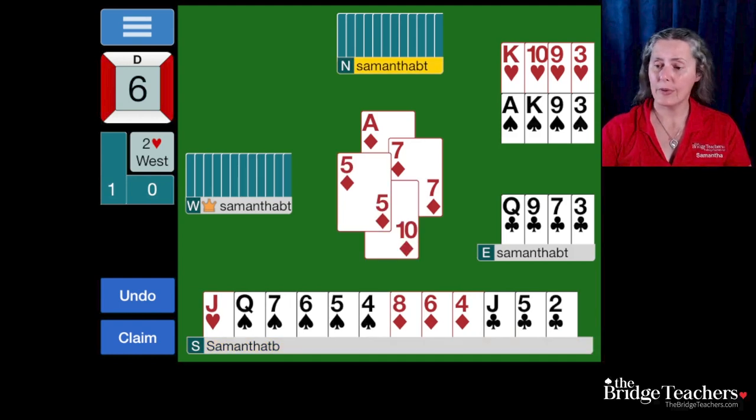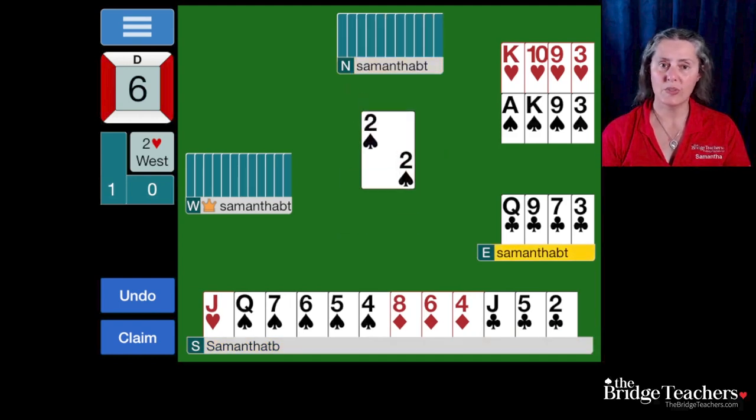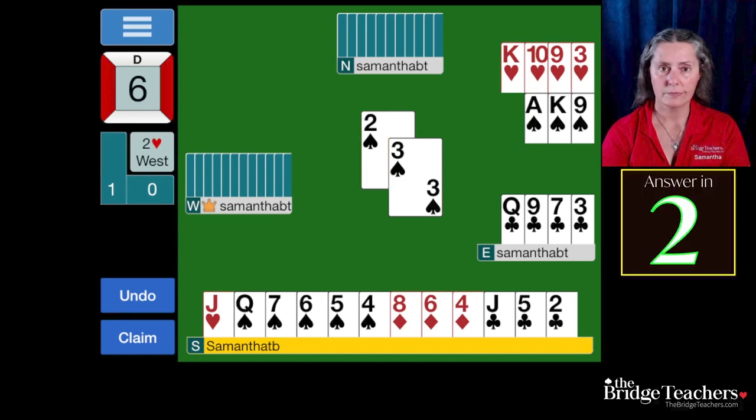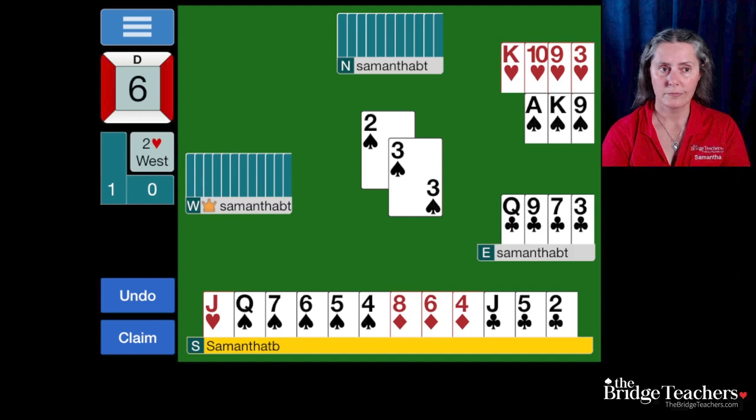After winning the ace of diamonds, partner is now going to lead the two of spades. Declarer plays the three and it is our turn to play. Before you touch your cards, take a moment and think about what's going on. What does partner's two of spades tell us? This is a singleton.